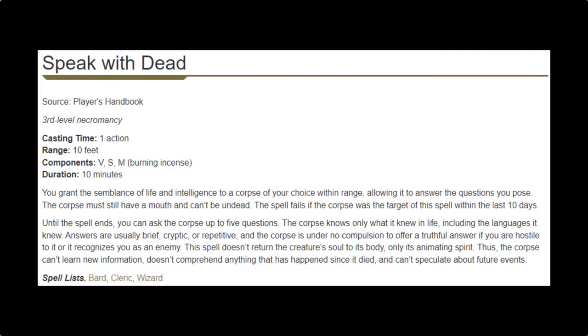Moving on to Speak with Dead — it's a spell that every cleric can cast, but I feel it has a special place in the Knowledge Domain Cleric spell list. We are seekers of knowledge, and sometimes dead people are the best sources of that knowledge. If we find someone really important from the past, we'd be talking to them often and, as morbid as it is, probably keeping their corpse around so we can talk to them again in 10 days. It would be part of our roleplaying.